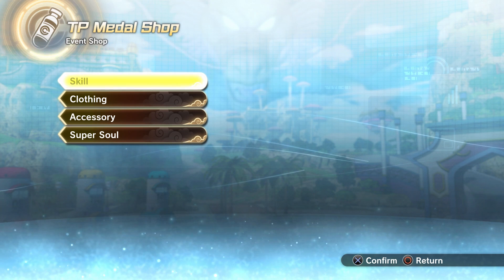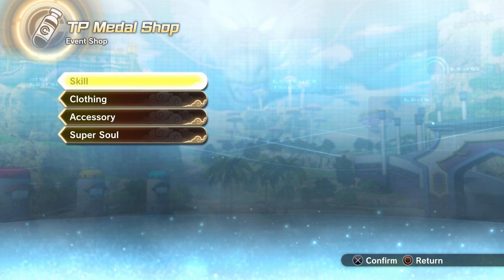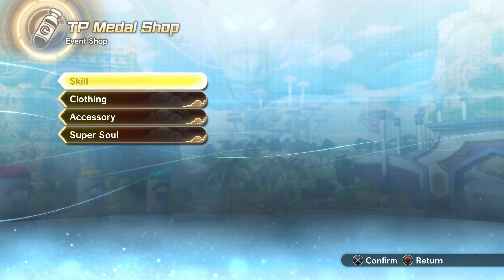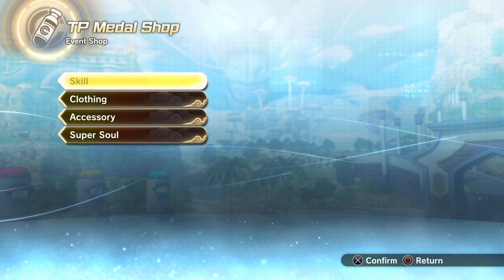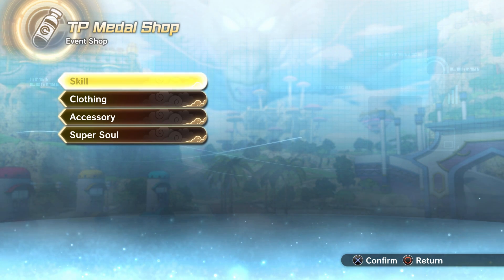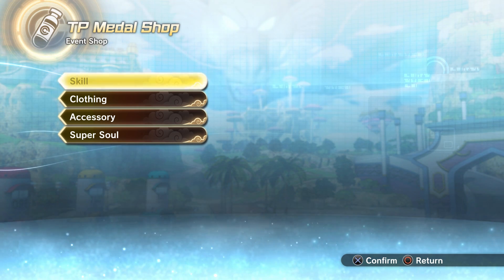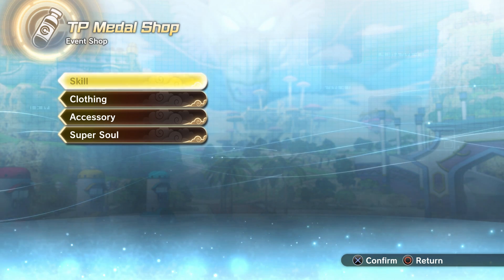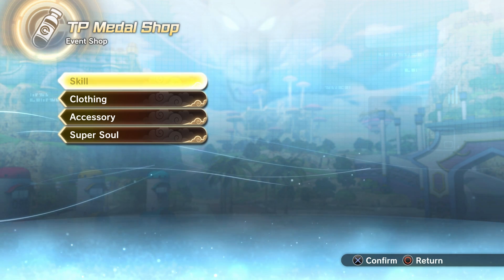It's just how Xenoverse is with the TP Medal Shop. I really don't understand why they don't just have everything available at all times on the weekends. It's already enough that we have to wait for the weekend, but then the weekend comes and you don't even have what you want. Like with Final Shine Attack — people were waiting, saving up their TP Medals, then next week the skill is gone and you gotta wait another week or two just for it to come back.